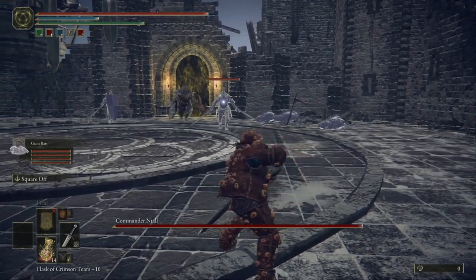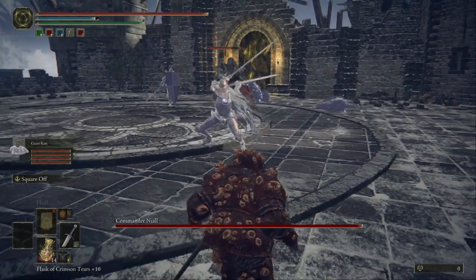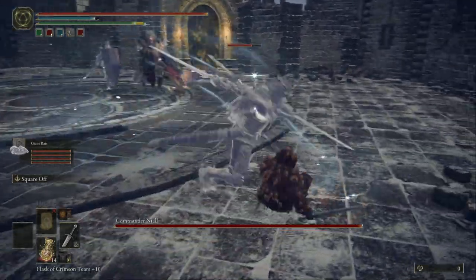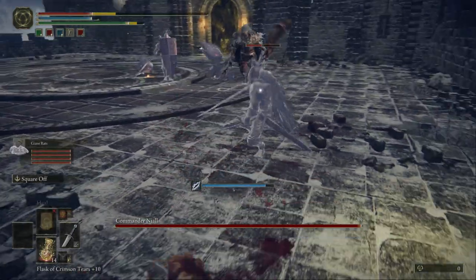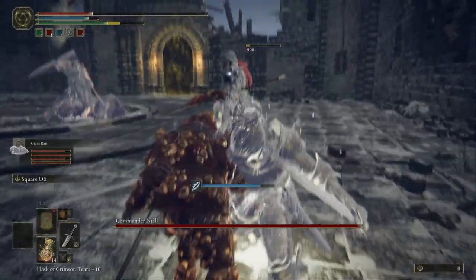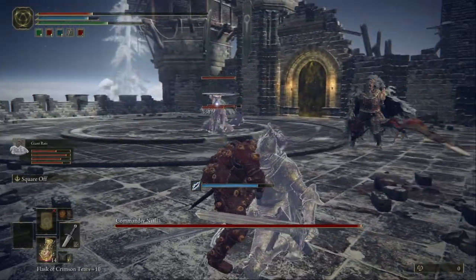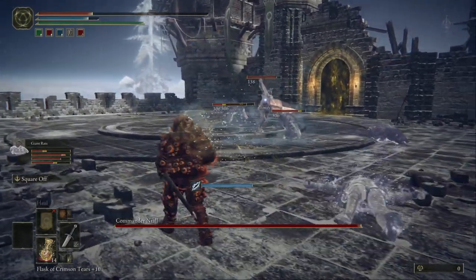I'm gonna summon some rats because they occupy the companions. I'm doing a combo because it usually stuns the enemies — as you can see, I stunned them and stabbed him. He's dead. Now on to the next enemy.